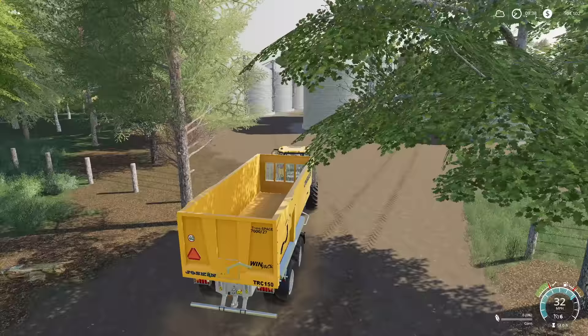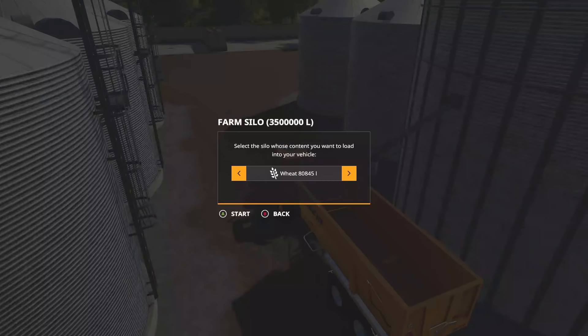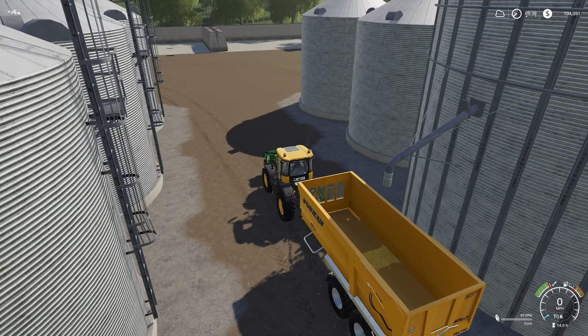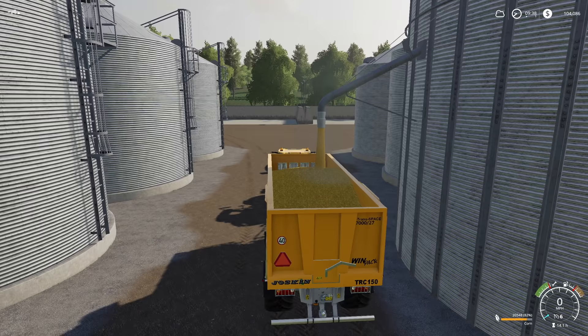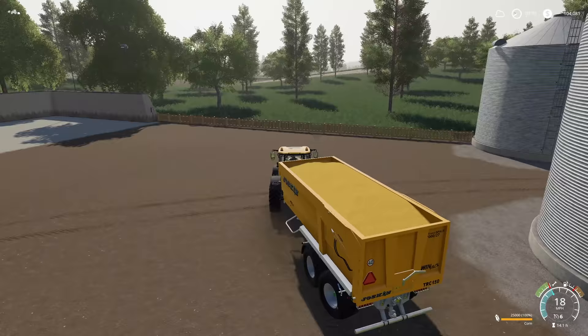We're going to swing by and use the Joskin to get the pigs everything they need. We do have 80,000 liters of wheat, some oats we need to sell, 81,000 liters of canola, no soybeans yet until we finish harvest, and lots and lots of corn. We'll roll through and get the little baby piggies all fed up. I keep looking at this tipper - this is a good looking tipper, I love it.